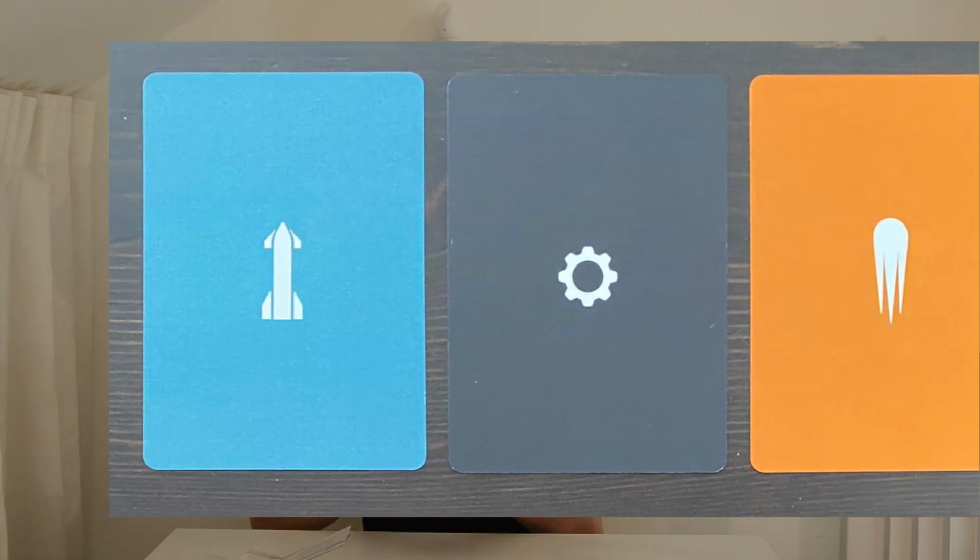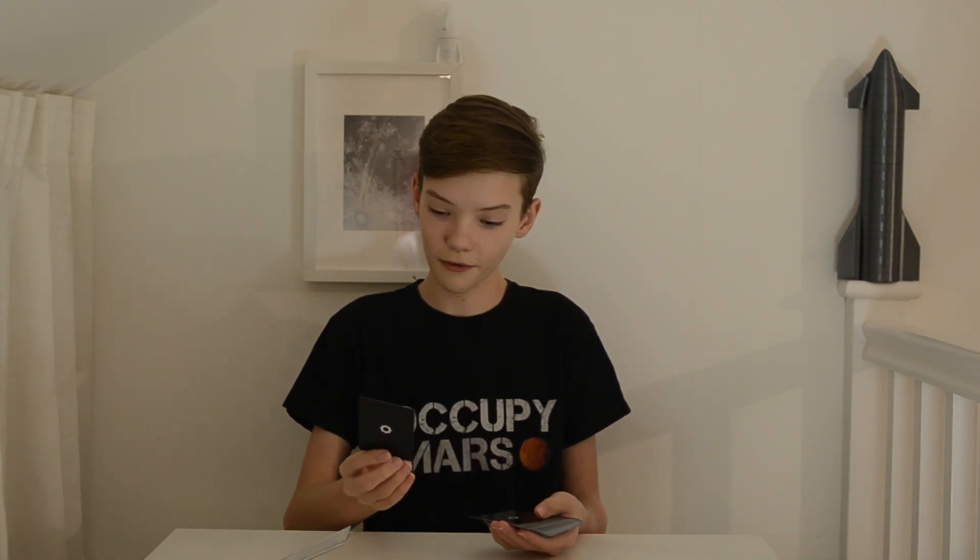Now we'll unbox the second stack of cards. On top we've got the development cards — there are 31 of them. Looking through these: 'shuffle up to two random rocket cards from the discard pile into the rocket deck,' 'design convergence,' and actions like pouring weld without looking at your hand before discarding a rocket card. These cards set you back in the game as you develop your rocket to launch. For example, removing a green status card without looking at your hand and then discarding a rocket card means you can't see the components you've got.